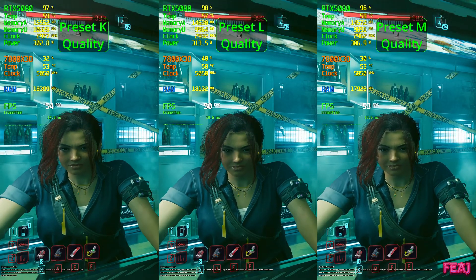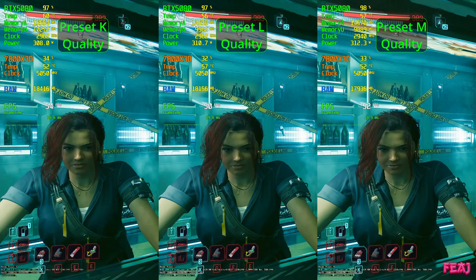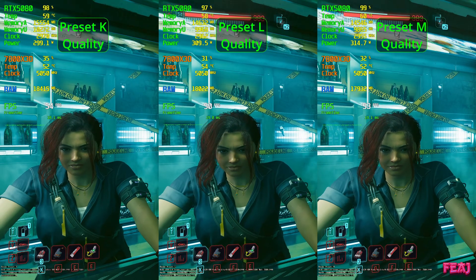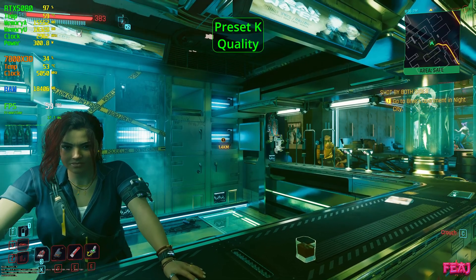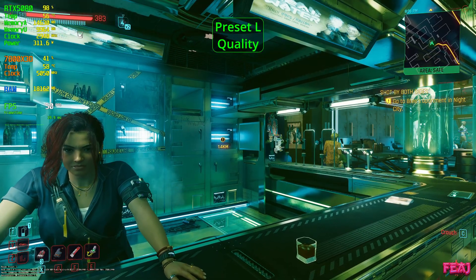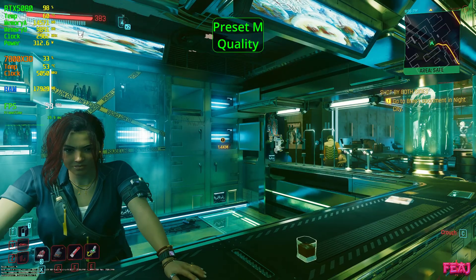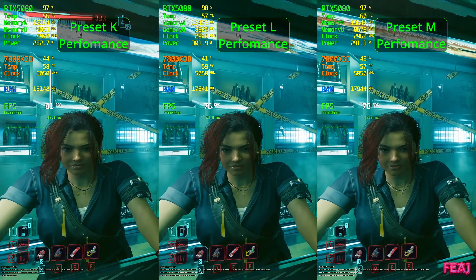Honestly, in the quality presets I didn't see a huge difference. I saw preset M looked a bit more sharp, but I'm not really sure — when I was playing, off camera, I didn't see a difference at all. It's just when I re-watched the clip and really looked at it that I could notice it, but while playing I couldn't find it.